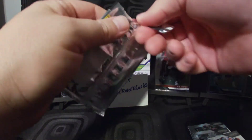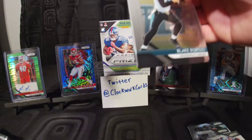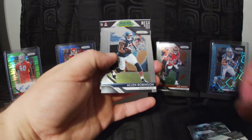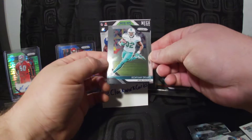I figured, you know, go and get the 20% discount on the blaster box — can't really go wrong with that. So went down there and got a couple. Here's a Blake Bortles, Allen Robinson rookie card, Fred Warner, and Kenyon Drake.